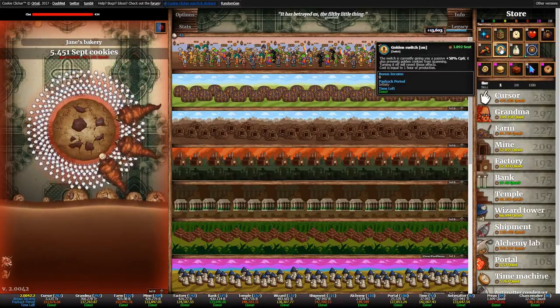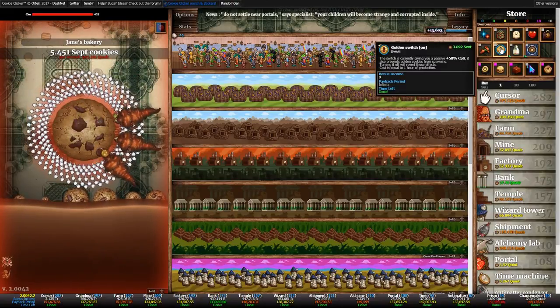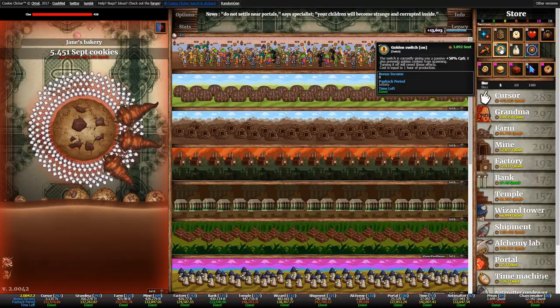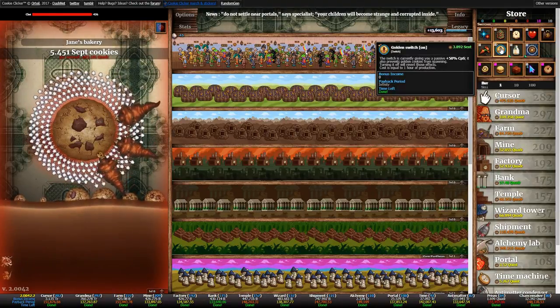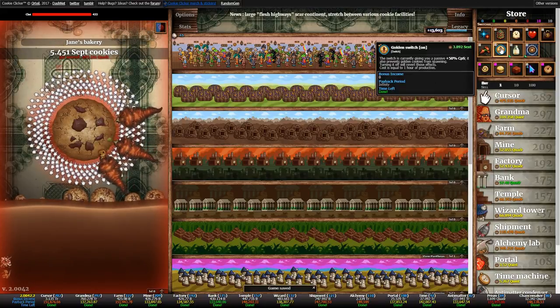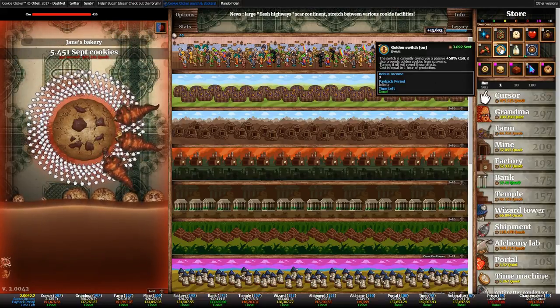That's why it's for idle builds. If you're playing actively, you want to click golden cookies — that's technically the most efficient way to play actively. With the golden switch on, you get the passive CPS boost but you don't get any golden cookies.